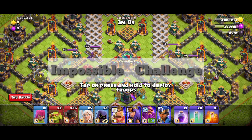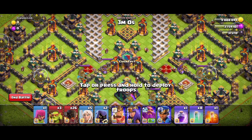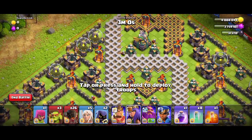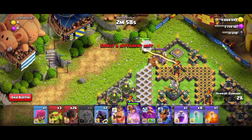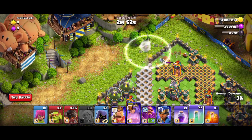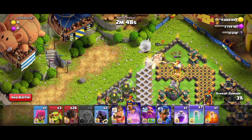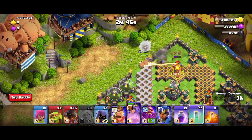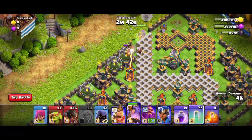Let's go for the new challenge, the impossible challenge. Let's start with the Queen walk from the top right corner of the base. Deploy the Queen and the heroes and use an invisibility spell and let the Queen take out the inferno tower — the inferno tower is taken down.